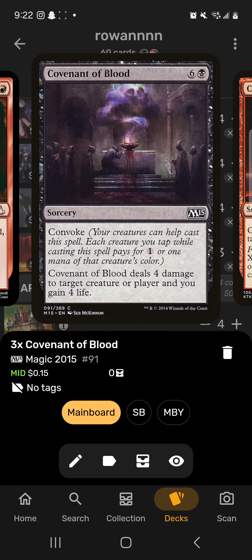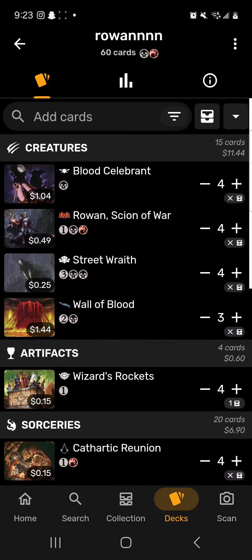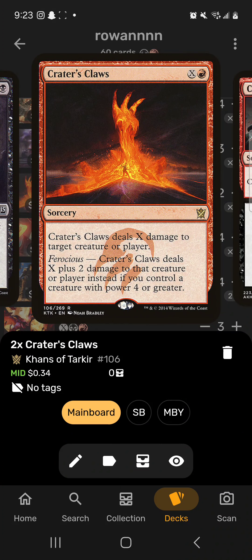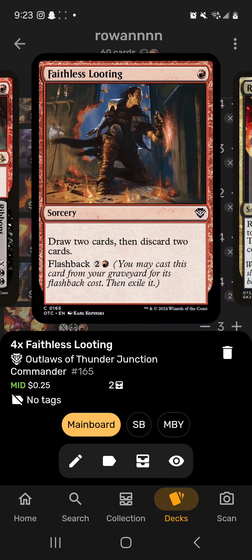Covenant of Blood is nice to have reduced but also gives us more life — because if we're at 20 and need to lose 19, we can't lose 20 or we lose the game. Covenant of Blood evens it out. Crater's Claws is the key X spell — if we control a creature with power four or greater it's X plus two, so if X is 19 we hit for 21 damage. Cut as removal, Ribbons as another X spell, and Faithless Looting for draw.